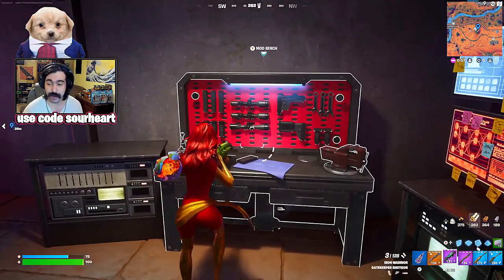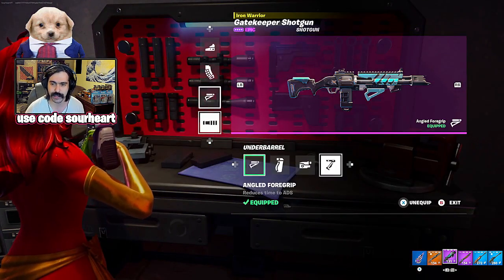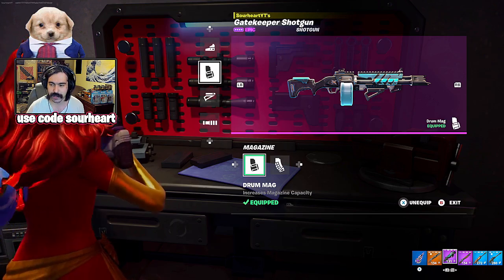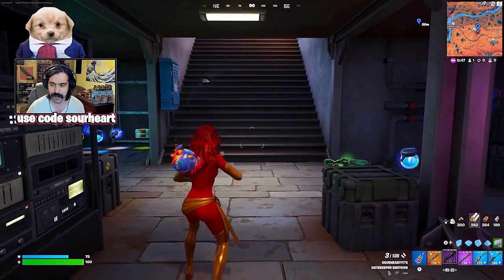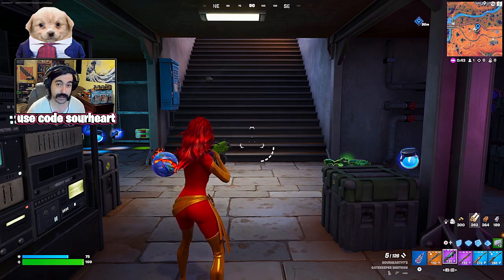Moving on to the Gatekeeper. This weapon can either be the worst or the best shotgun depending on how it's kitted, and it all depends on the magazine. You want to get a drum mag. Without the drum it has three rounds; with the drum it has five. And it's not even that long to reload either — that was a pretty quick reload animation.